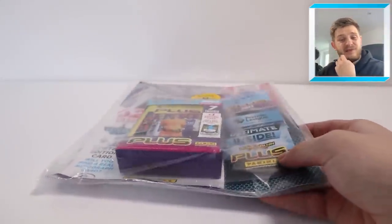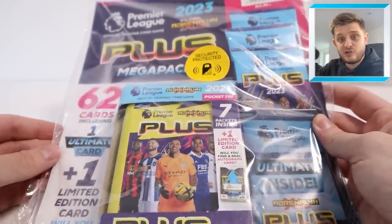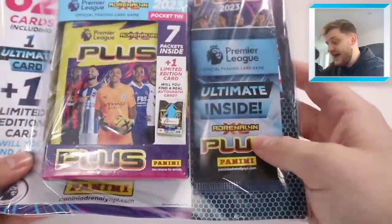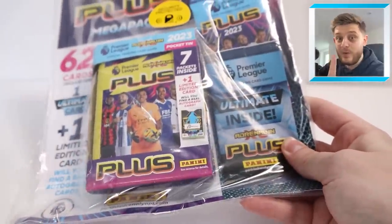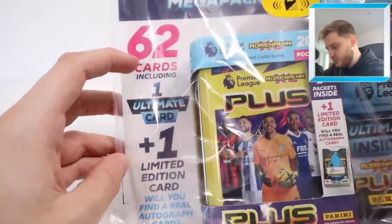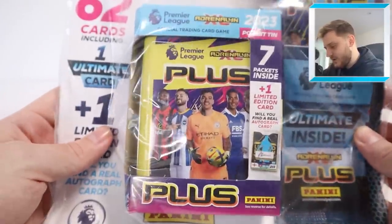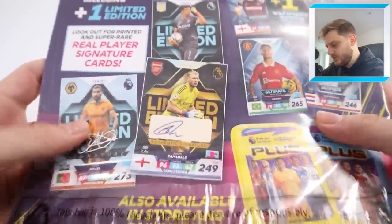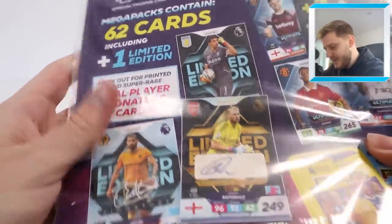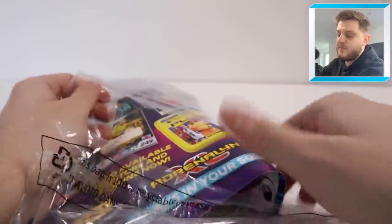I want to give a massive thank you once again to Panini for sending this out to me. I really do appreciate it. This is the brand new Mega Pack - I believe you can pre-order this now from Panini's website, link will be in the description. This retails for £11.99 and inside you get three packs of cards as well as a guaranteed Ultimate Pack blind rip. Hopefully we can get one we need - the first one we opened we got an Erling Haaland and it was absolutely beautiful. Inside you get 62 cards all in, including the Ultimate card, and then you get a Limited Edition card as well, which does have the chance of being a real auto, inside the pocket tin attached onto the cardboard. It's about one in seven for a signature card inside the Mega Packs.